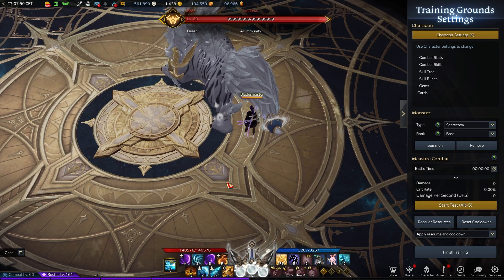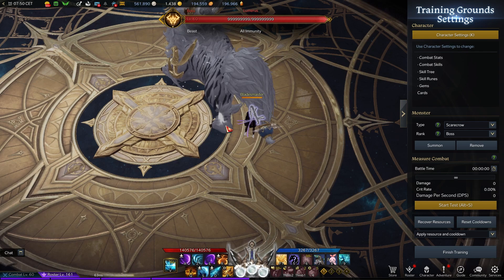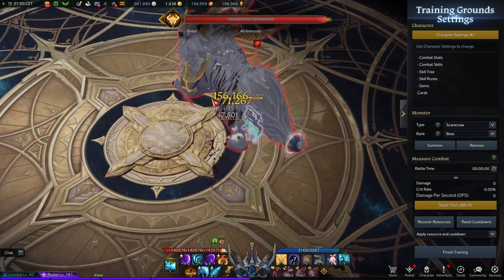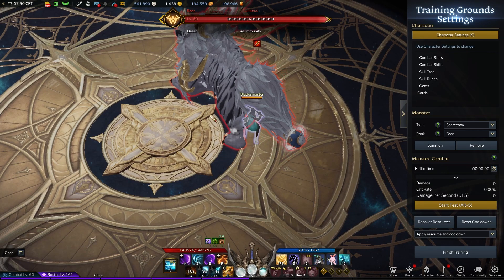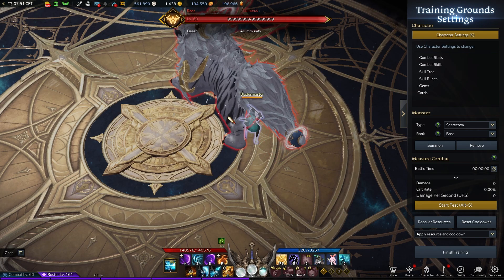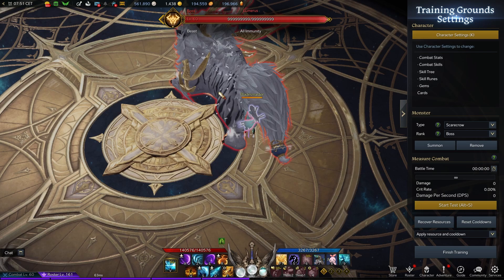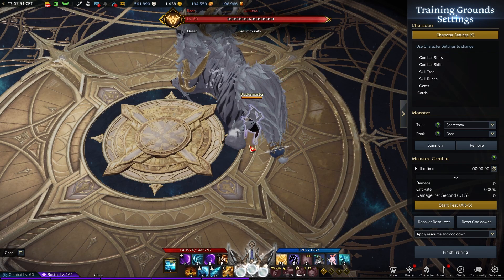One really important tip: if the boss is turning and you need to reposition while attacking from the back, it's always better to stay in place and use moonlight sonic. This gives you time to see where you need to reposition. Moonlight sonic is not a back-attack skill — it's more like hit master — so you won't lose damage attacking from the front with it. Use moonlight sonic, then reposition behind the boss, surge, enter art mode, and start the rotation from scratch.